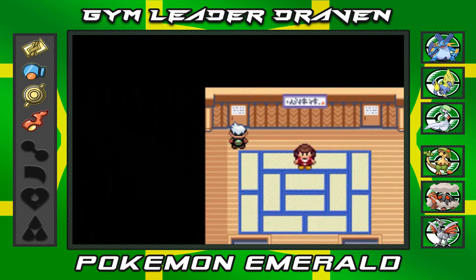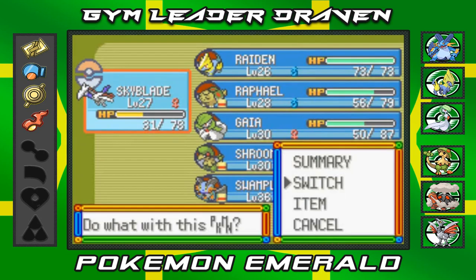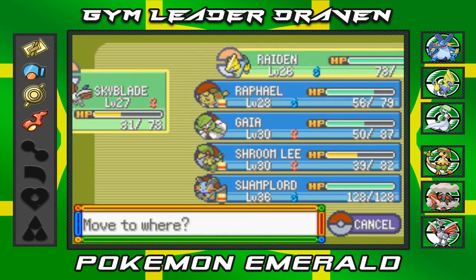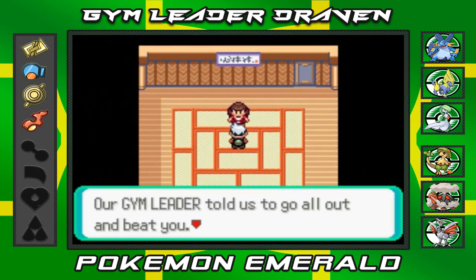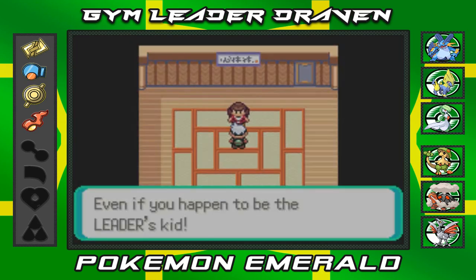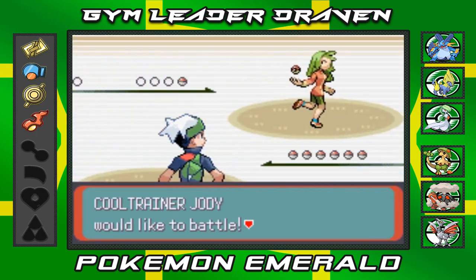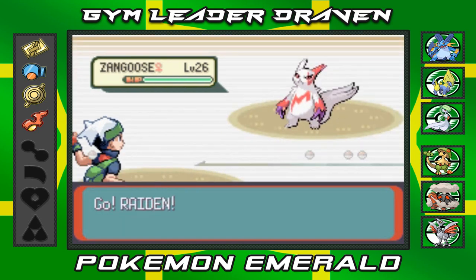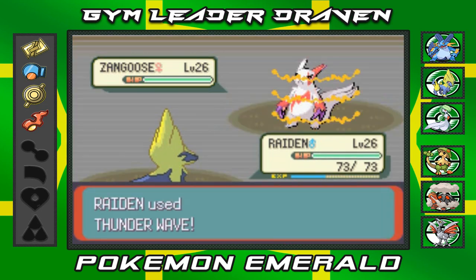This one is the strength room, which we haven't gone into yet. Let's go with Raiden. Our gym leader told us to go all out and beat you, even if you happen to be the leader's kid. Turns out my dad doesn't really like me at all. Cool Trainer Jody is coming out with a Zangoose — alright, bring it on with Raiden.